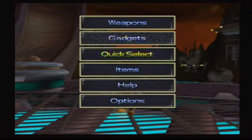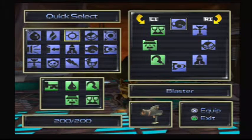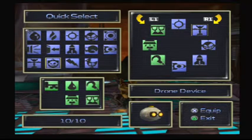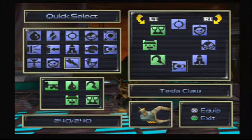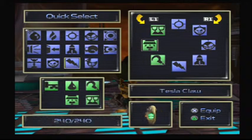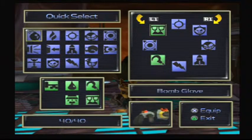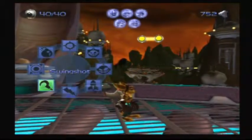Alright, we're maxed out on ammo for our weapons. Let's quickly go through our helpful things - what will we need? I don't think we'll need melee so I'll swap that out for the blaster. I think we're gonna need shields more than decoys, so let's go with the drone device. Let's keep our little dudes, and even though we maxed it out I don't see us being able to sit still long enough for the Visibomb, so I'm going with the rapid fire of the Tesla Claw. It looks like we're gonna need the Swingshot, so let's use the mine glove and the bomb glove. Alright, let's do this.